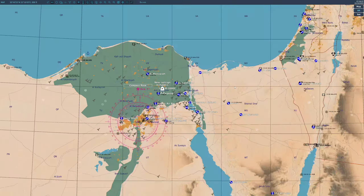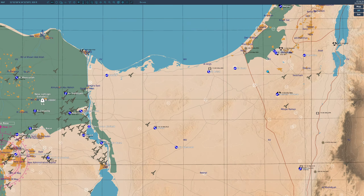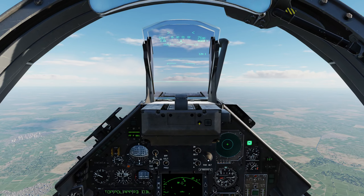Quick look at the F10 map, so you can see what it all looks like. This is pretty much the extent of it. We've got Egypt, we've got Jordan, and Israel — some bits and bobs to play around with.